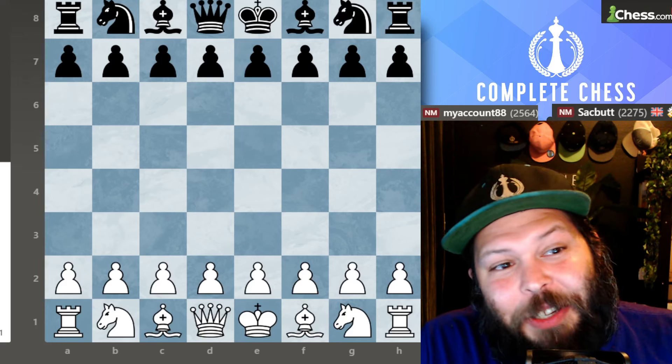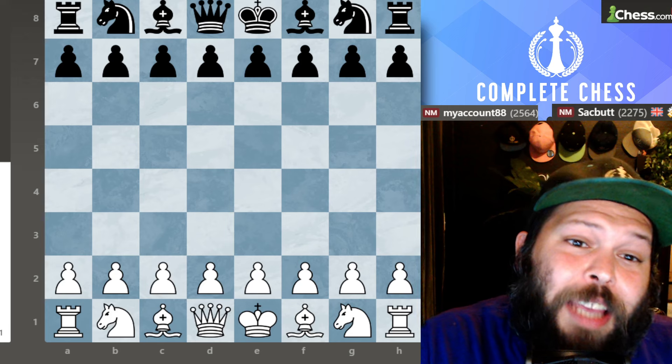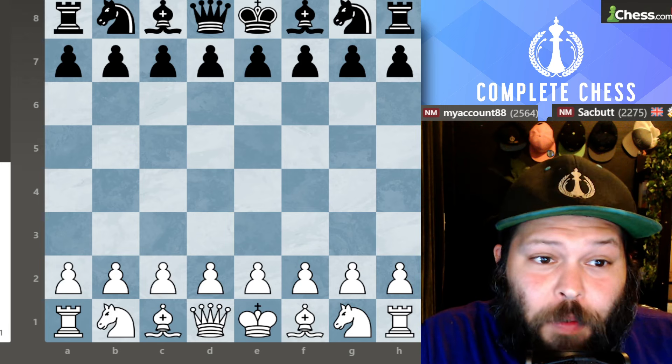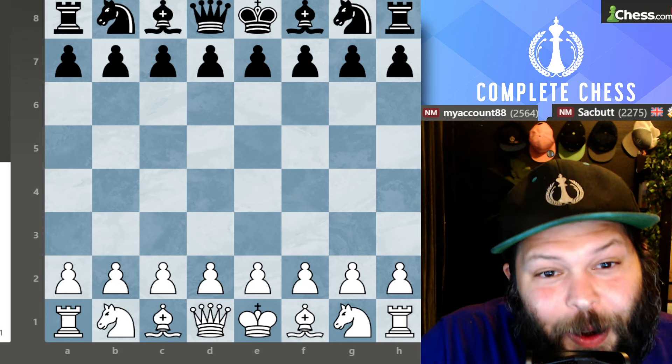Hello, Chess family. It's me, National Master Jesse James, and today we're going over a very fun game I got to play by attacking the French in the isolated pawn, or the Monte Carlo variation. We're going to be going over very nice attacking ideas, and I got two double exclams in it, so try to see if you can guess those moves.